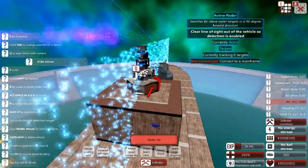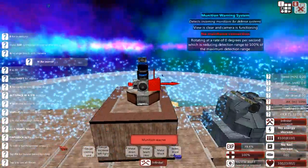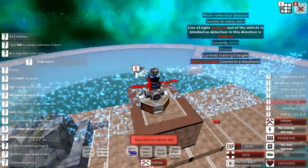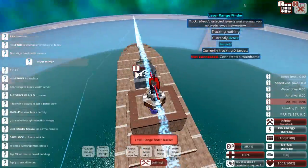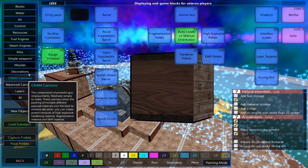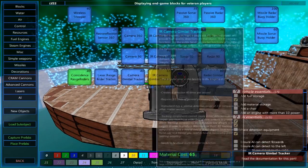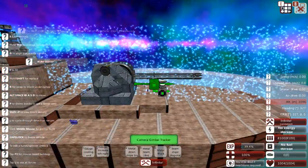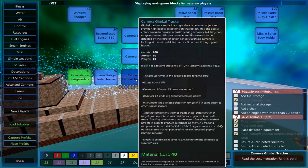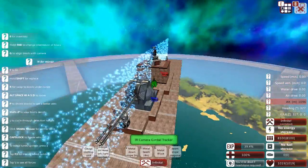I've gone for a fairly simple setup for detection. I have some active radar — 90 degree ones, one in each direction, giving good detection. I have some munition warning systems because I'm going to be putting a rudimentary anti-missile system on this. Then a retro reflection detector which gives good detection against enemy ships, and then a laser rangefinder which is one of the better detection systems. I also want to put a couple of gimbals on — one at the front with a gimbal camera, and one at the rear with an IR camera. These are not connected to the AI yet; this is just about the position where everything is going to go.